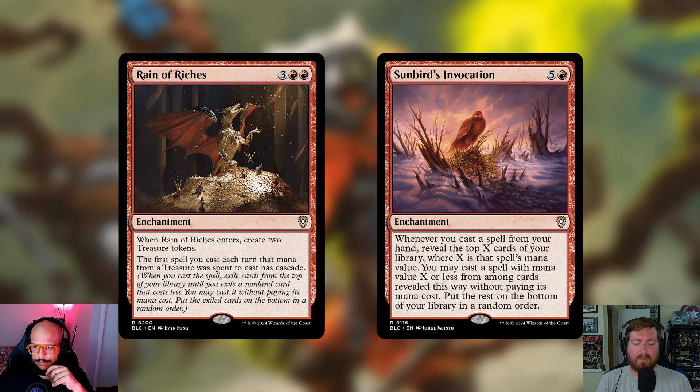Sunbird's Invocation is also being cut — five and a red for an enchantment. Whenever you cast a spell from your hand, reveal the top X cards of your library where X is that spell's mana value, and you may cast a spell with mana value X or less from among those cards without paying its mana cost, putting the rest on the bottom in random order. It's basically cascade. It's just not cool enough in the deck — you're spending six mana to cast this, and you're probably not doing anything else that turn. Might as well use that six mana on Ward of Bones instead.